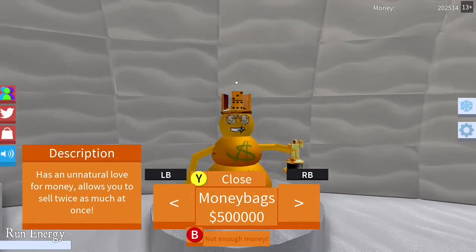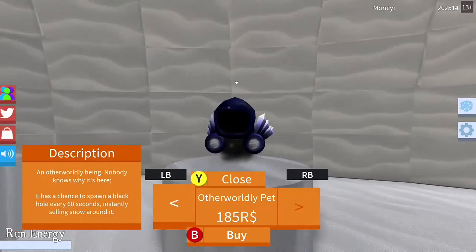Money Bags — that's 500,000. It says it has an unnatural love for money and allows you to sell twice as much at once. Wow, that's a pretty cool pet.